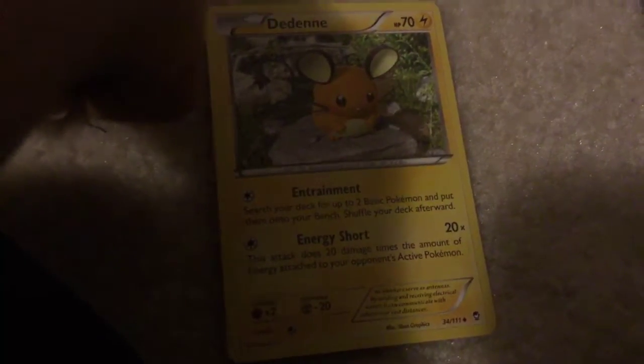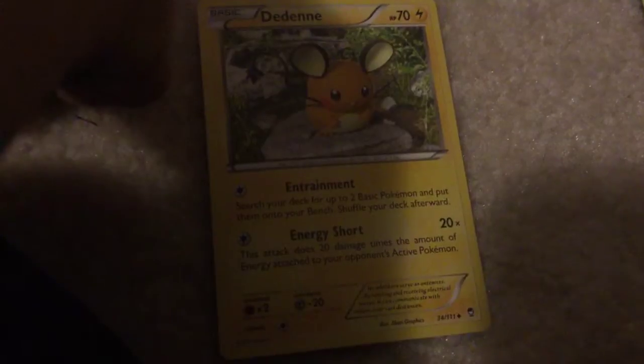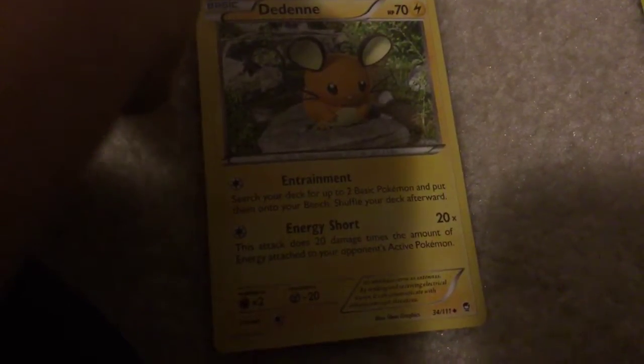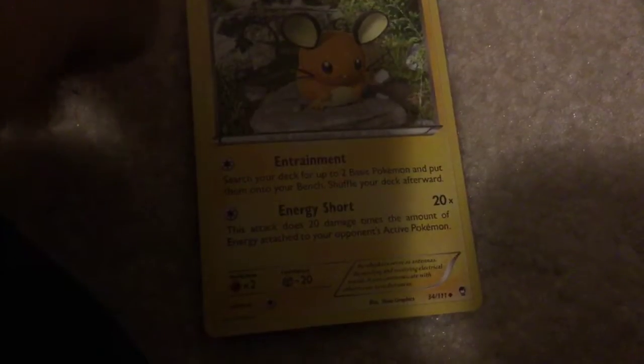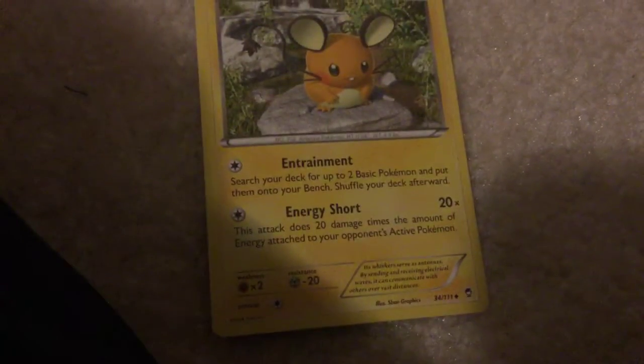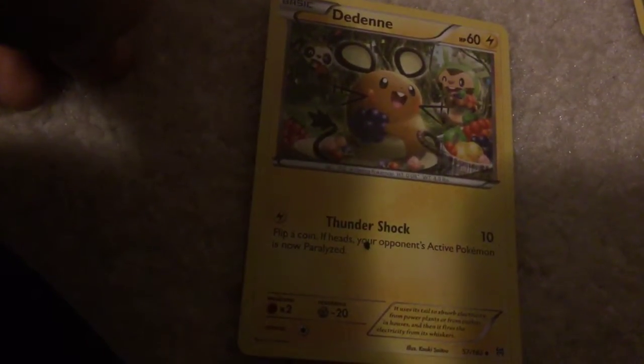Dedenne - Entrainment: search your deck for up to two basic Pokemon and put them onto your bench; shuffle your deck afterward. Energy Short: this attack does 20 damage times the number of energy attached to your opponent's active Pokemon. Your opponent's active Pokemon is now paralyzed.